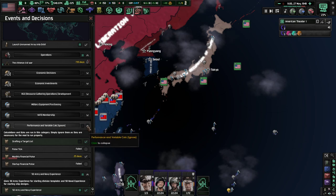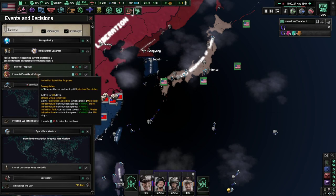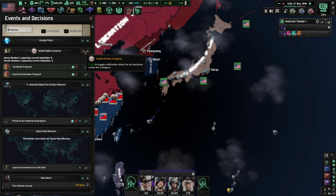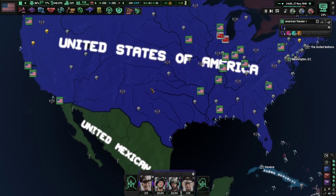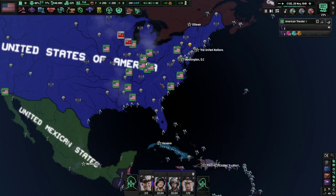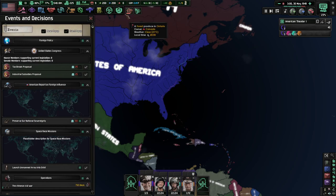This is for the AI — we don't need to worry about that. But we'll get our Army and Navy experience. Tax breaks, considered for goods. I honestly don't think we need any of these things right now, we'll just safely ignore it. You guys don't actually have a battle plan, so I'll make your way down south — doesn't really matter where you are.